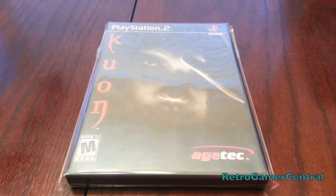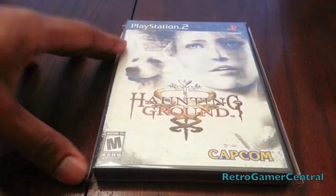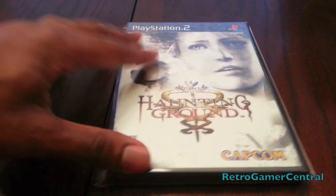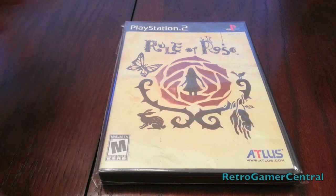Wrapping my collection up, we have a survival horror game by Agetec: Kuon. Not a lot of people know about this one — if you want to know, look it up. Haunting Ground — I think this one kind of speaks for itself. And finally, Rule of Rose.